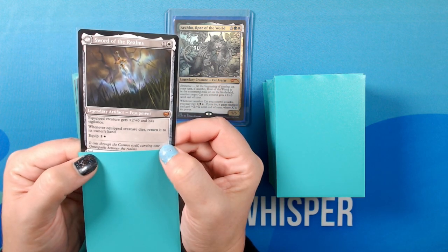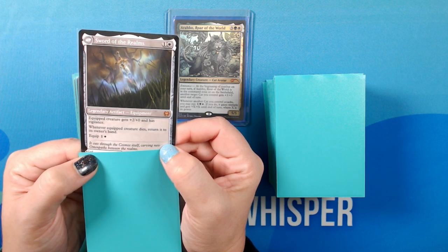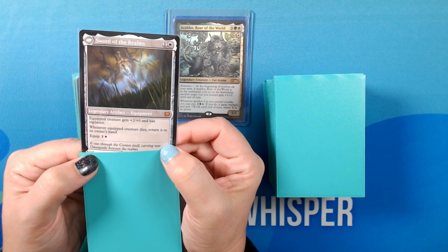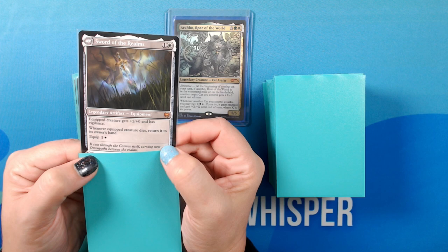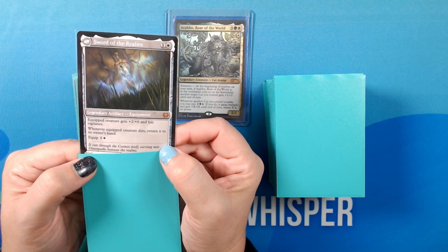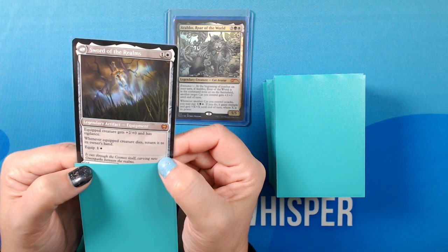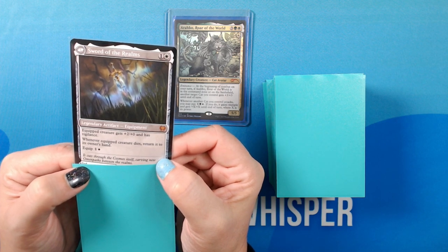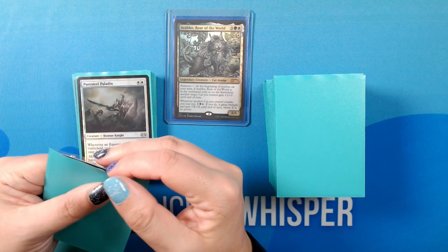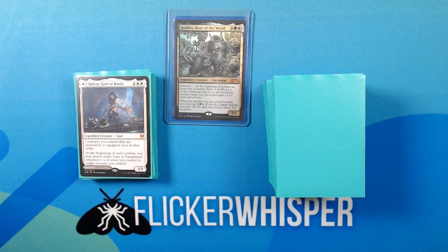Sword of the Realms — 1 White for a legendary artifact equipment. Equipped creature gets +2/+0 and has vigilance. Whenever equipped creature dies, return it to its owner's hand. Equip 1 White. Good card either way, but ideally you'd have the creature side.